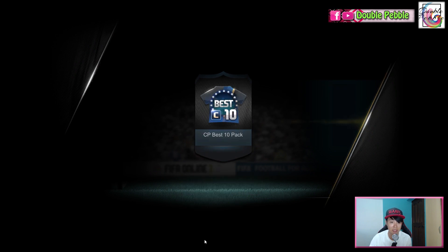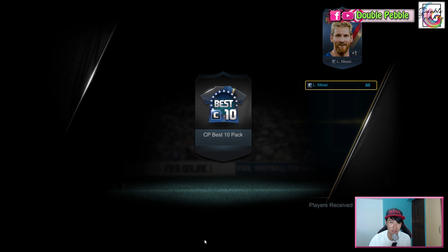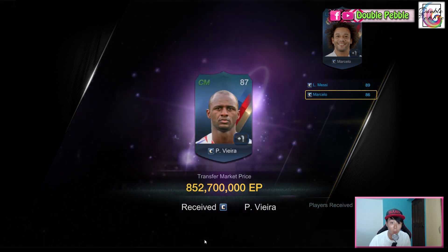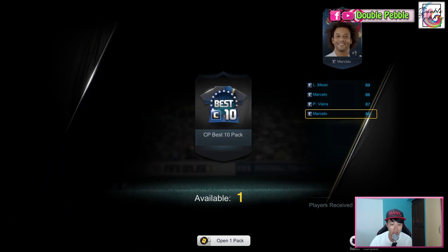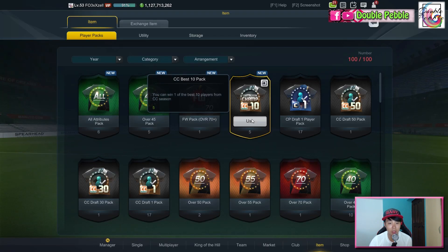First CC pack is Leo Messi, then Marcelo. Oh my god — Patrick Vieira, the highest possible valued CC player you can get, 852 million! Then we have Marcelo again, and the last one is Aubameyang. The Vieira was really good though.